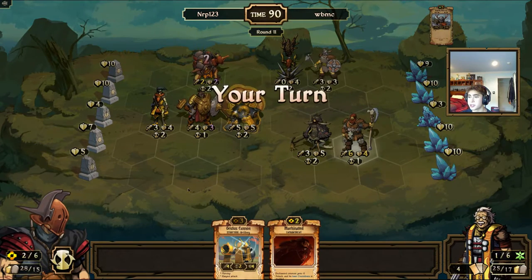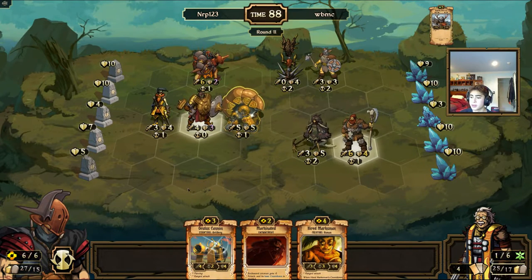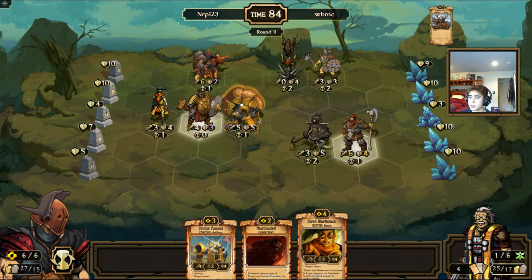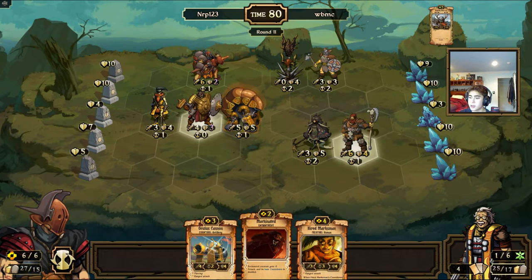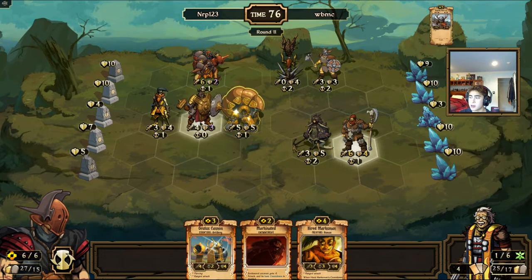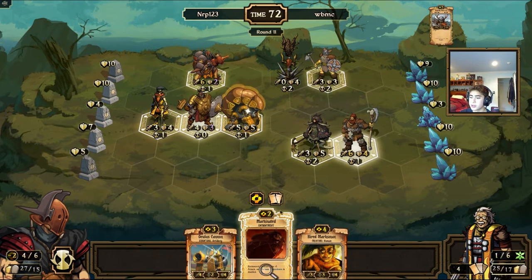Okay, just dealing some idol damage and some damage up there. I could go to eight energy and play both of these, but I don't think that's the play. I could actually Machinate the Ironclad River to destroy this, but that doesn't seem worth it — so I'm going to get rid of that.